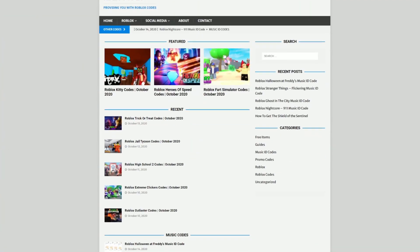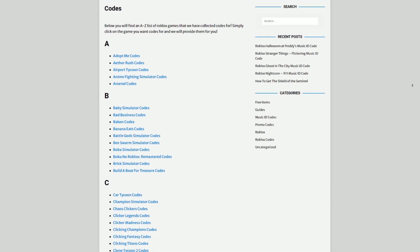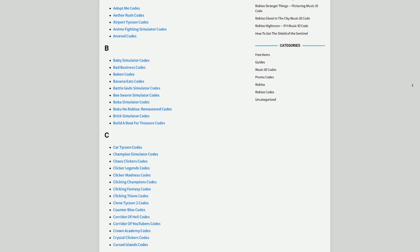Are you guys fed up of watching YouTube videos for Roblox codes? Well, I've got a solution for that — rblxcodes.com. On the website, you can find game codes, music codes, and more. There is tons of stuff in there that you guys have to check out. Overall, we're looking at codes for over 1,000 Roblox games, so if you need a code for a game, it will be there.